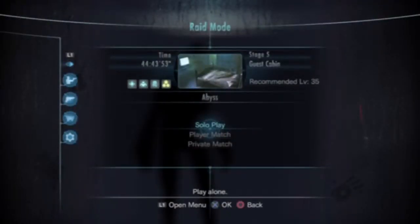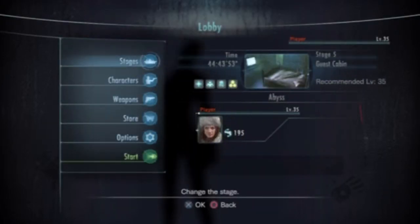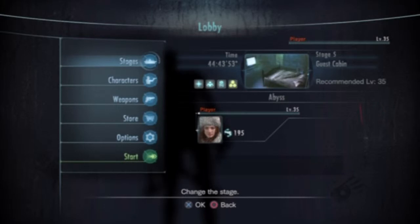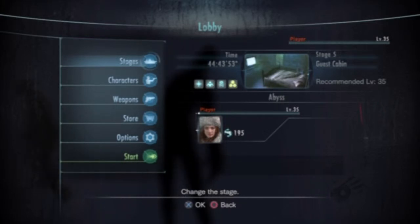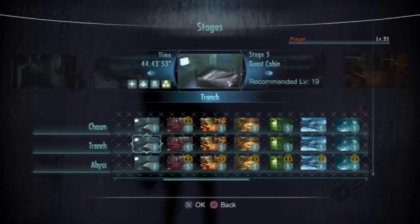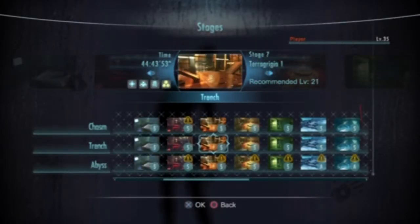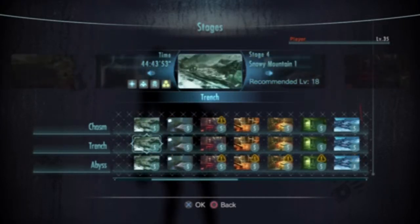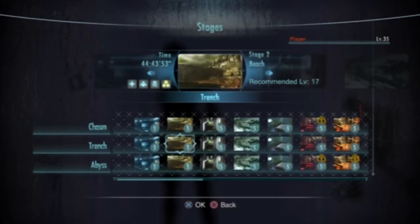What's up guys, it's Oblivion Guy and this is Resident Evil Revelations. My first Resident Evil game was five, and one of my friends Zat recommended that I try this game out. I had fun playing Raid Mode with him a lot. I'll run through a stage — the Boardwalk on Trench difficulty.